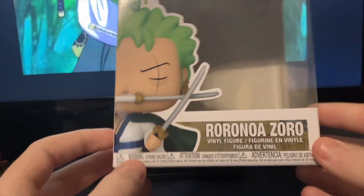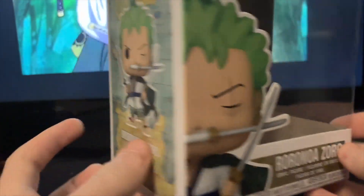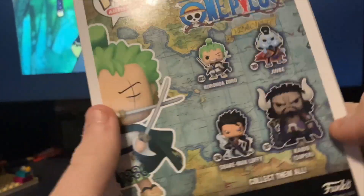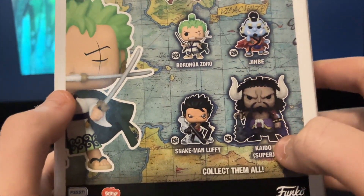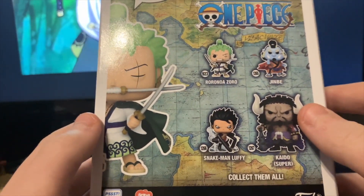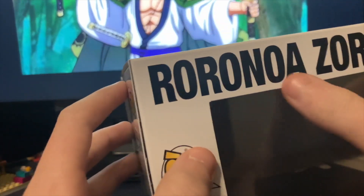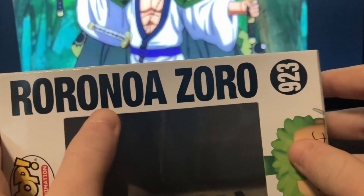Now let's move on to the box. The box isn't really anything special — there's no exclusive sticker or chase sticker. On the side, it's from the Pop Animation line, number 923. On the back you can see Zoro, Jinbei, Kaido, Kato — I don't know how to pronounce that one — Super, and Snake Man Luffy. These are the new waves that came out and I don't believe they're all currently available.